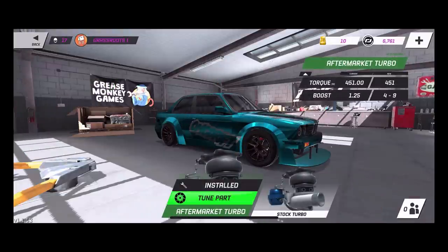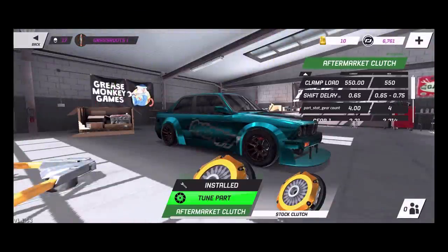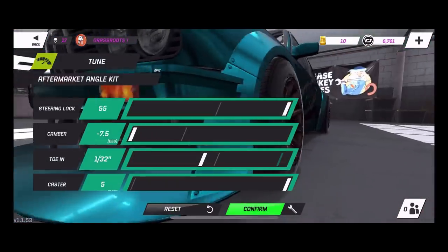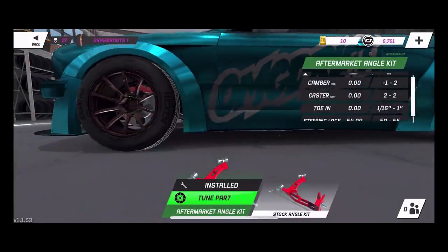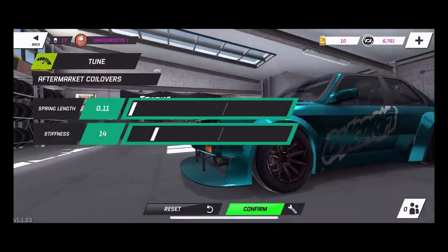A bigger turbo and also a bigger clutch. We are rocking coilovers and stuff like that. I'm running 55 degrees of steering lock, seven and a half degrees of camber, toe 1.32, caster at five for our angle mod. When it comes to suspension, we are rocking all the way down with 14 stiffness, which we should probably raise up a little bit — but we're gonna leave that how it is.